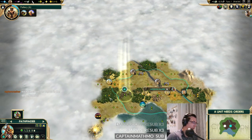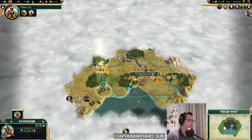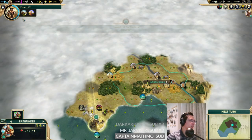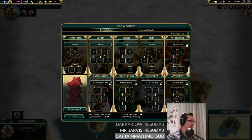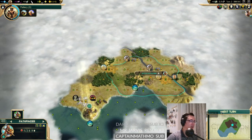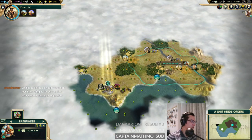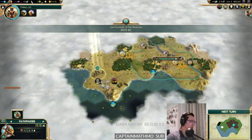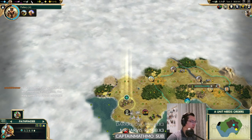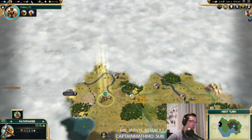There's our first ruin, and we should pick culture because we're close to growing a population - that takes us right into Tradition already. There's no reason to choose Liberty here. We see three luxes so far, nothing telling us to do Liberty. Generally speaking on base Brave New World maps, Liberty is uncommon as a choice, and when you could have chosen it, Tradition is often of similar or greater strength.